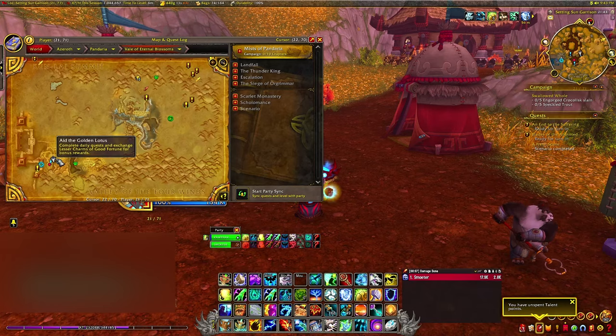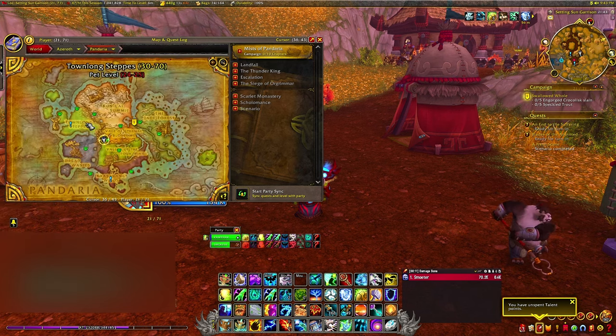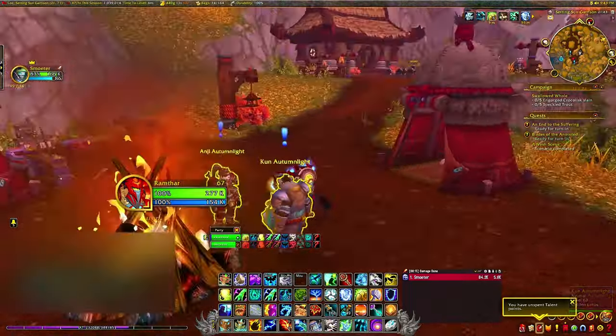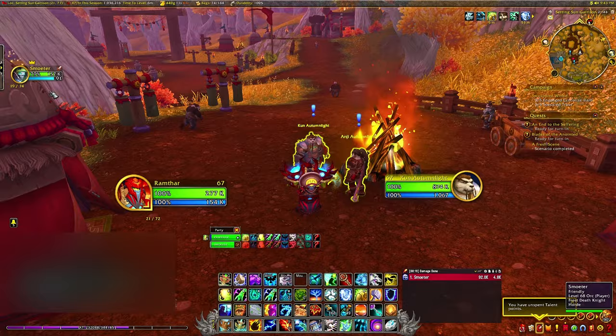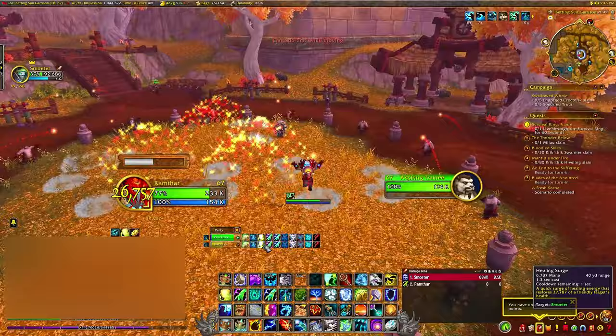Get to the Veil of Eternal Blossoms and head down to this campsite on the map right here, collect the daily quests, and complete them all. We need to hit Exalted in order to complete the Golden Lotus Challenge and get the mount. Accept all the quests and complete them.